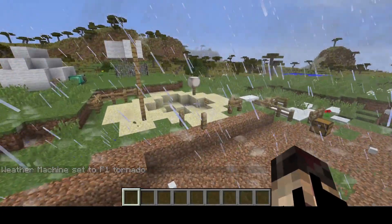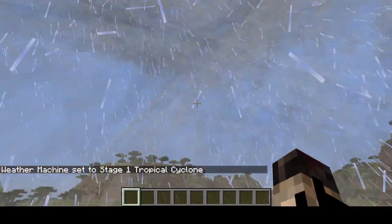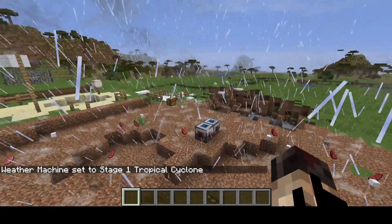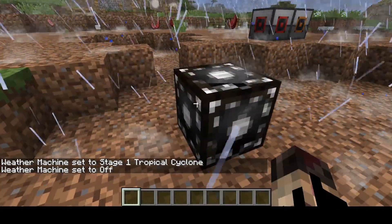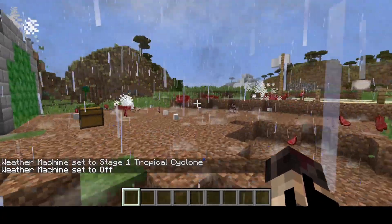Last but not least, we have the Weather, Storms, and Tornadoes mod. This mod adds more realistic weather and storms to the game. Weather is localized, so it could be storming in one part of the world and be perfectly clear in another. Some of the more powerful storms can even pick up blocks and mobs, so it's really cool.